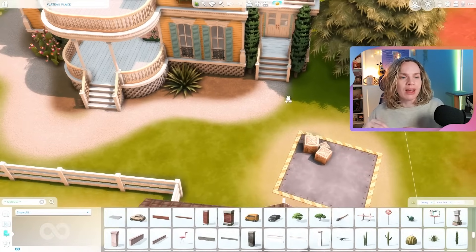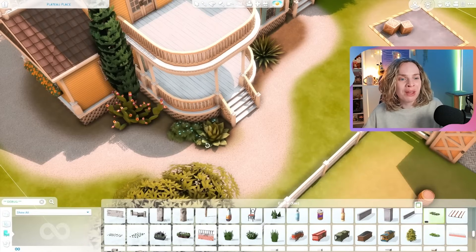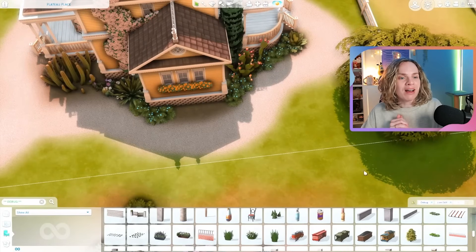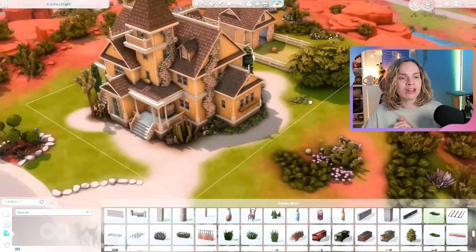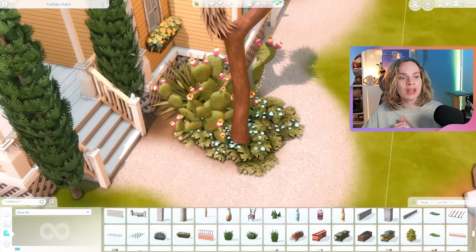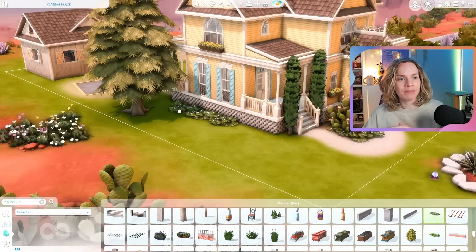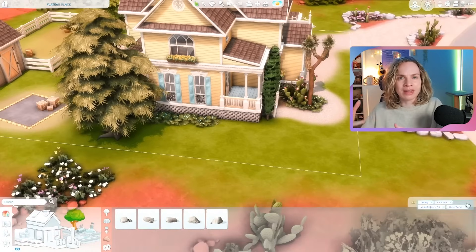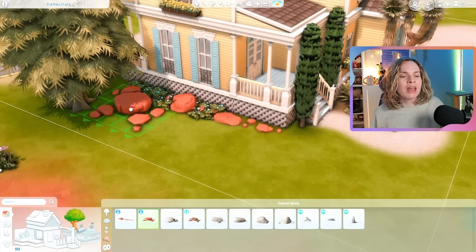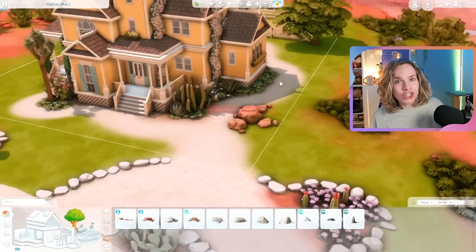I thought it would be such a cute addition for her to have a horse, and it's also so picturesque to imagine her riding around on her horse through Strangerville. Now I also know that a lot of people actually play and build in Oasis Springs for this generation because you also have to enter the secret lot there, but I didn't really want to do that because we were playing in Oasis Springs with the first generation.